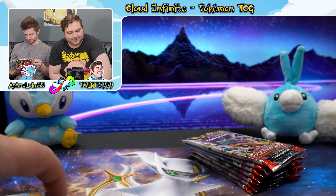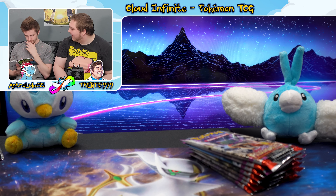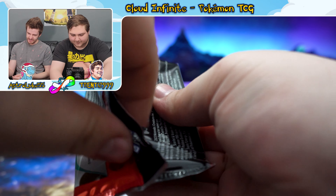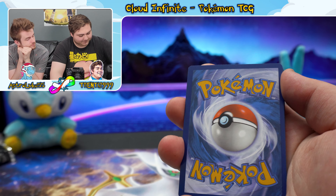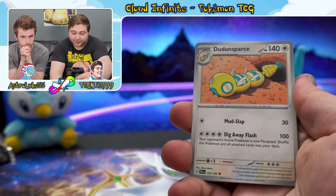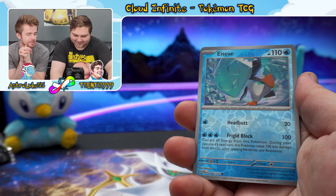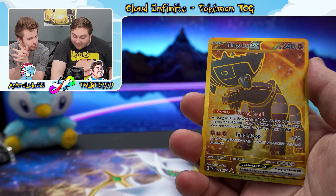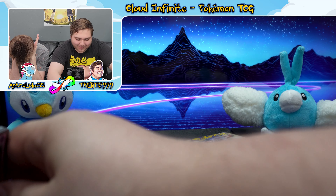Fifth pack — energy was Fighting. Cards: Pincurchin, Makuhita, Magikarp, Slowpoke, Dunsparce, Pupitar, Ice Rider, and another Ting-Lu EX! We got two of them now — two Ting-Lu EX! What the heck? Oh my gosh. And Tinkaton. We doubled down on the hyper rare! The hyper rares are typically based on the normal full arts — same Pokemon, different rarity.